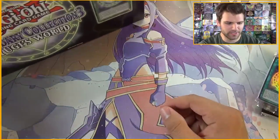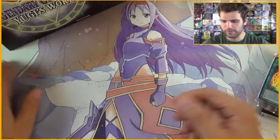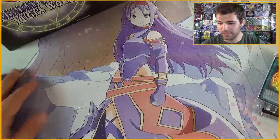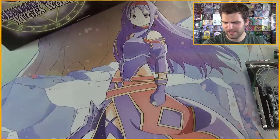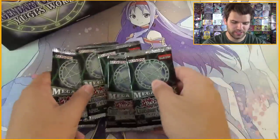And then there's even commons in here that hold their value, like Manju of the Ten Thousand Hands, Toon Table of Contents, Horus. There's so many. Buster Blader is valuable in here because it's like a secret rare version of the card. So let's see what we get — if we can get any of those cards, that would be pretty freaking epic.